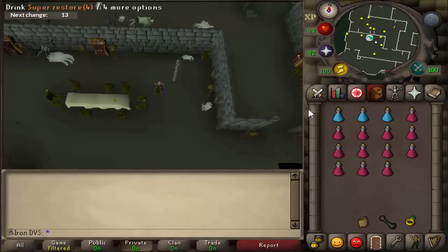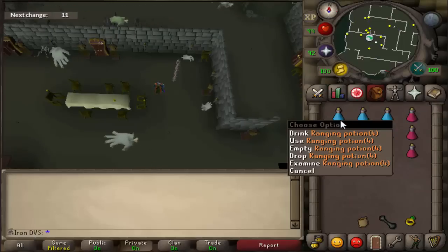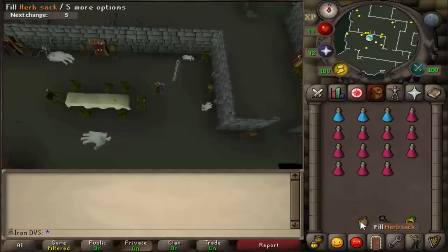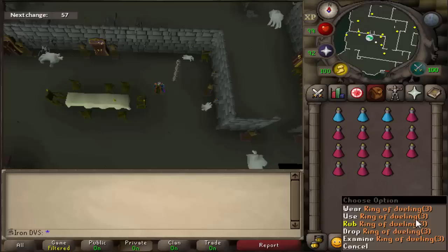As for what I'm going to be using, the inventory is going to look like this. I'm going to be using 3 range pots, 12 super restores — obviously you can use prayer pots. I have my herb sack, the holy wrench, and the ring of dueling. I'm going to be using this to restore my stats through clan wars.